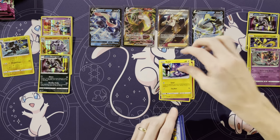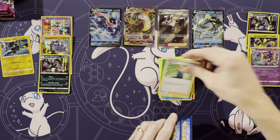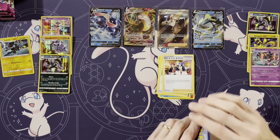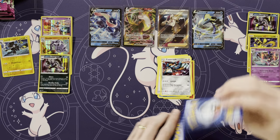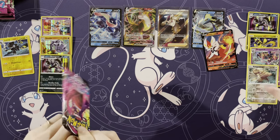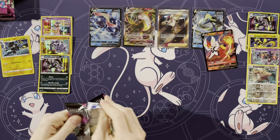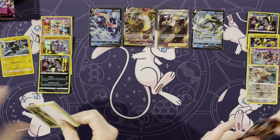Stufful, Sigilyph, Toxel, Totodile, Energy, a Schoolgirl, Triple Acceleration Energy, Kaparjha, a Kangaskhan, a Cinderace — alright! That was my starter in Shield.